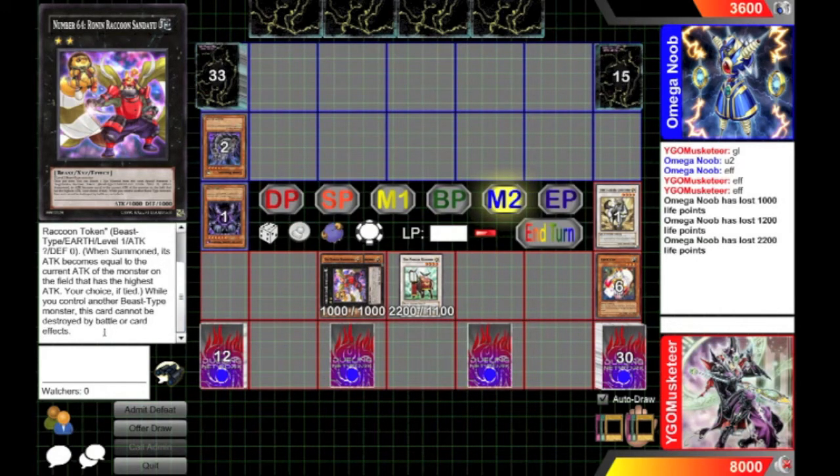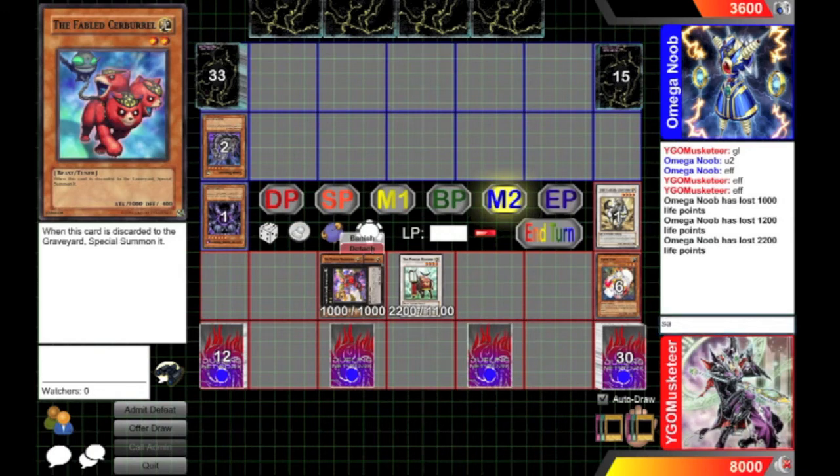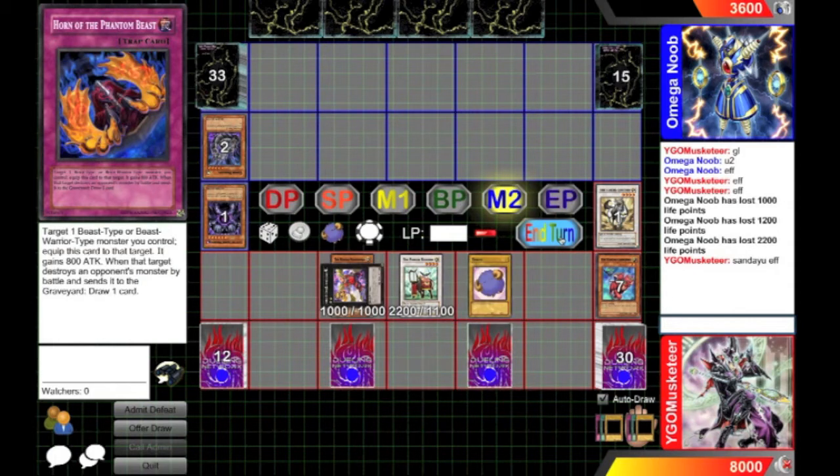He can't be destroyed by battle or by card effects if I control a beast monster, and I do — and that one can't be destroyed by battle or card effects either. So we're going to use Sanday U and detach Subiviviral to summon a big token with 2,200 attack. I would have done the same amount of damage either way, and now I'm going to end my turn.